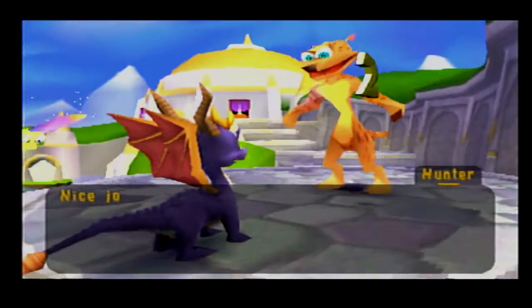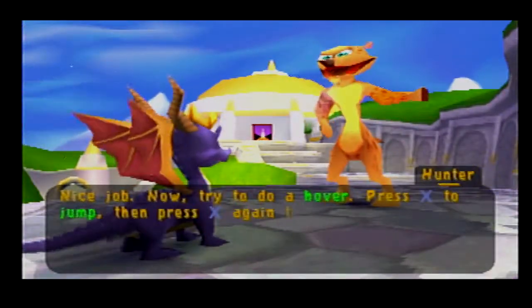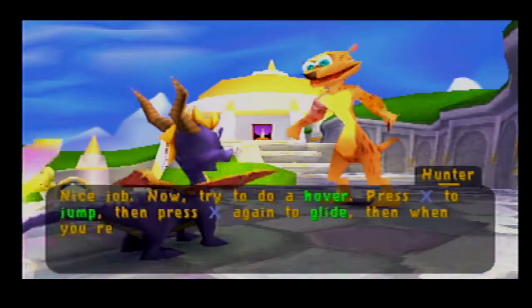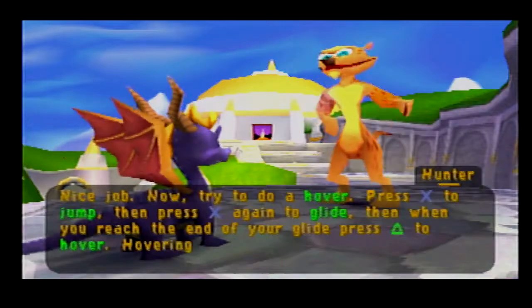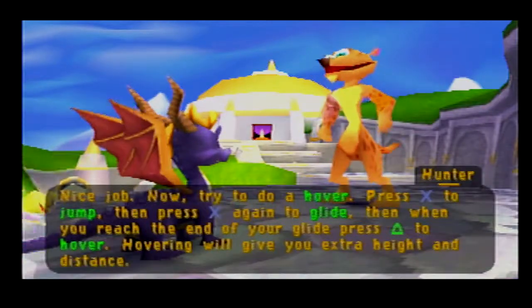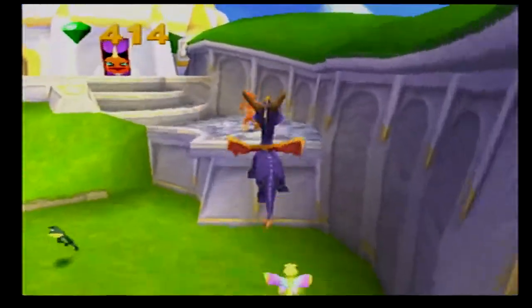Nice job. Now try to do a hover. Press X to jump, then press X again to glide. Then when you reach the end of your glide, press triangle to hover. Hovering will give you extra height and distance. Okay. So that's what they must have changed up. Fuck, messed it up.